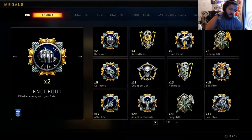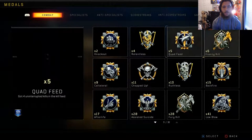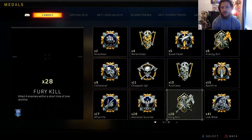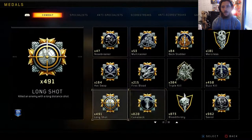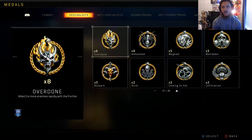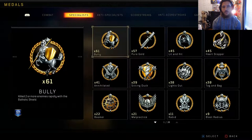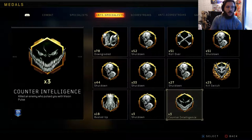We'll go through the medals real quick, scrolling through these really fast. Starting at the top, we only have five quad feeds — we need to get 10 to complete that challenge and get the killer calling card. We have 101 10-kill streaks and 873 5-kill streaks.